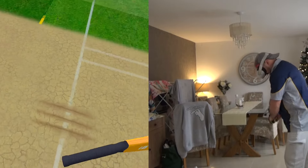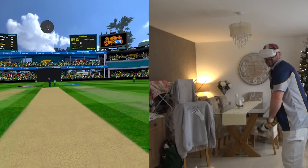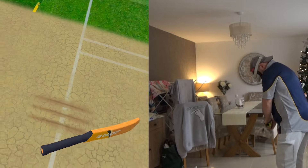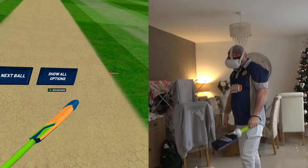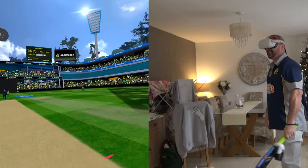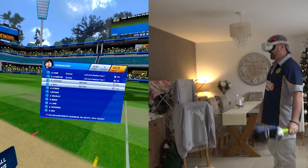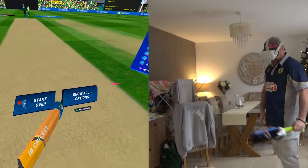Back to the off spin bowler. Beaten for flight there. You can get straight down the ground for one. Really missed out on the full toss there trying to reverse sweep. Good shot - rock back on the back foot, cut it nice and early through the cover for four. Five off the over. Now we have some leg spin - leg spin in the ultra insane bowling mode is entertaining, that's all I can say.